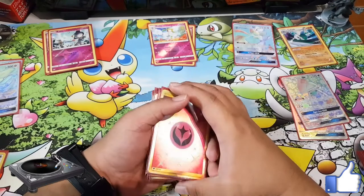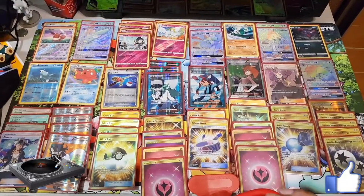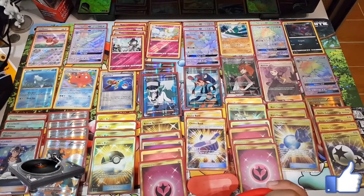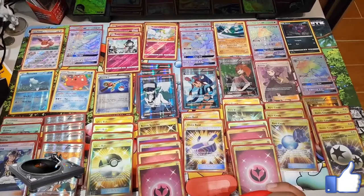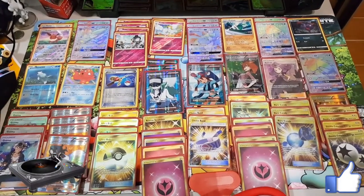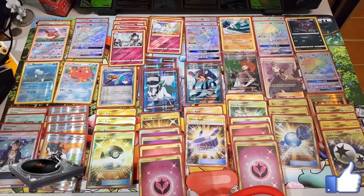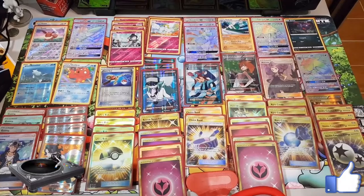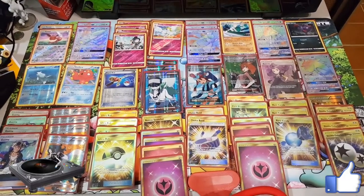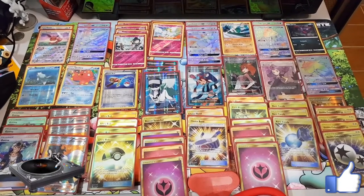Here's a quick overview of the whole deck. I'm probably going to change Skyla for something else, and I might swap the Zoroark line for another Remoraid and Octillery. I'll also consider taking out one Guzma to add another Remoraid, another Zorua, or maybe Oranguru — just to make sure at least one draw support stays alive. I'm going to play test this and see how it goes. Thanks for watching and I'll catch you all in the next video!